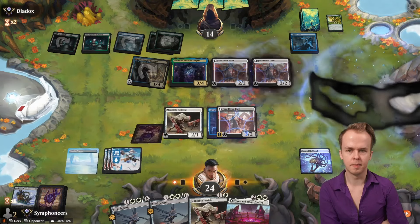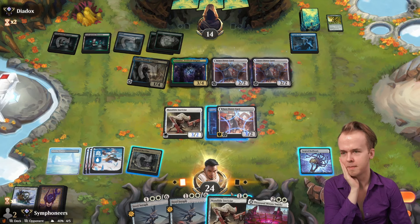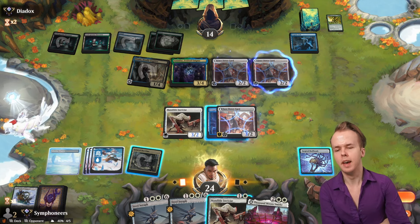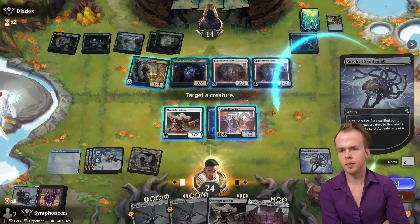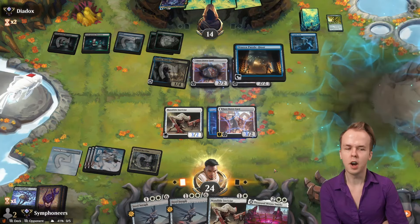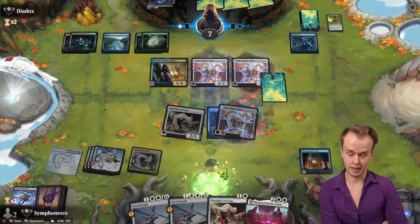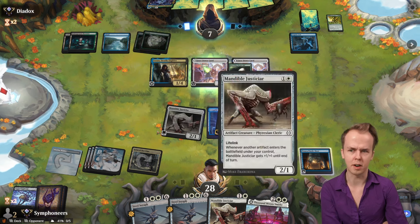If we could draw a white source that would be very helpful. We can get a Justicar down — maybe that's just good enough? Vanifar back to hand for tempo, whereas Araska Puzzledore is another trigger for Mandible Justicar. Getting the three toughness here is cool — it means they can't trade off one of the cloaked cards unless they block with both of them, and two-for-one-ing for our Justicar is fine.